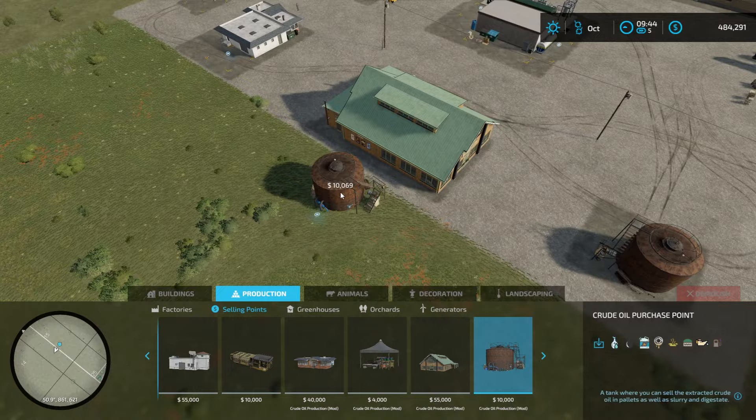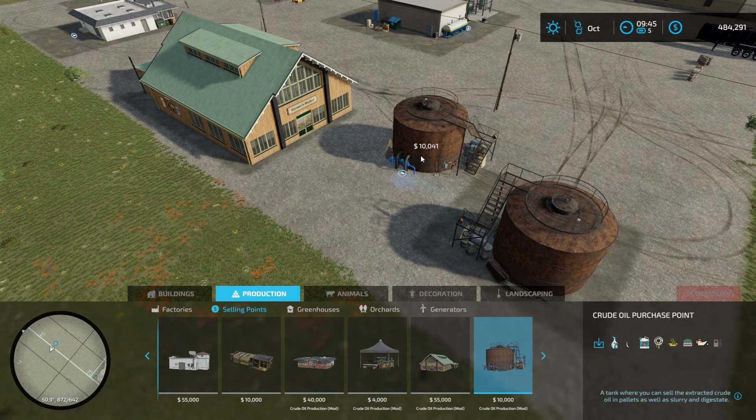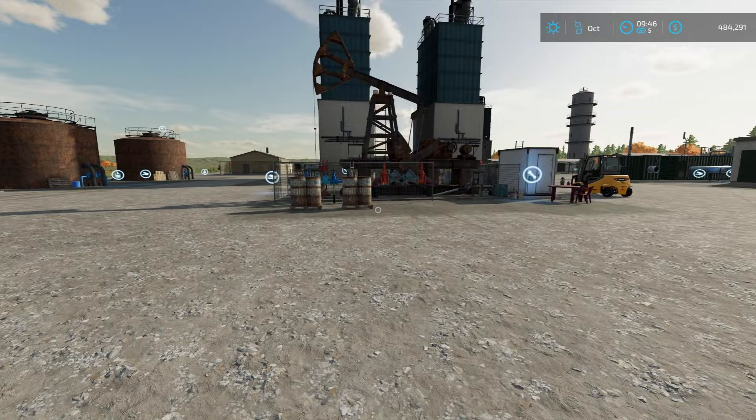This crude oil purchase point is where you can actually sell your diesel along with all the other oil-based products. This sell point takes all of the products from the mod that I could figure out. Moving on, let's get into the production stuff.